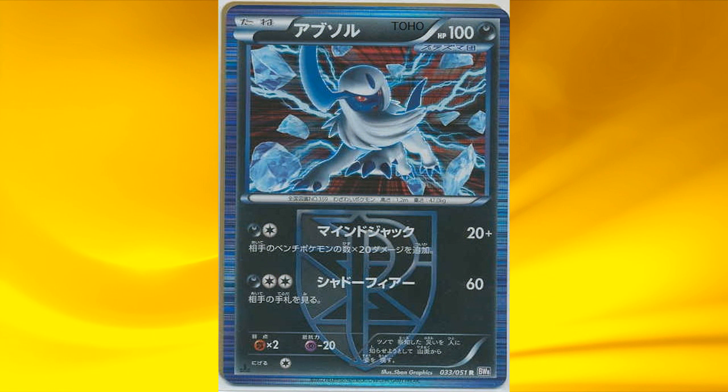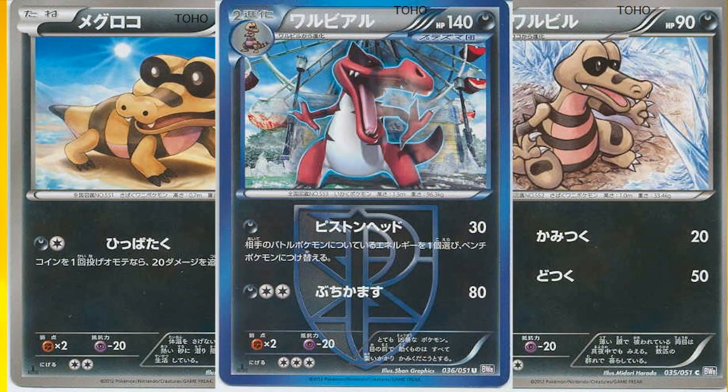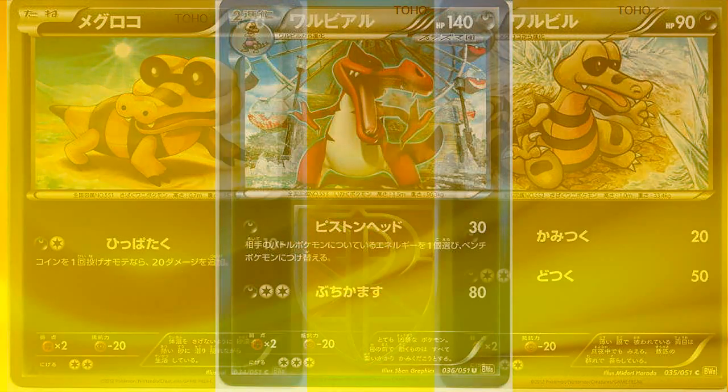Next is Absol, which deals 20 damage plus 20 more for each Pokémon on your opponent's bench — so in total that could be 120 damage maximum. It also has a second attack that doesn't deal that much damage, but you can check out your opponent's hand, which is always a nice thing. Next is the Krookodile line — it has quite decent attacks, it's a Plasma Pokémon as well, and it's Darkness type, so it will definitely be tested.